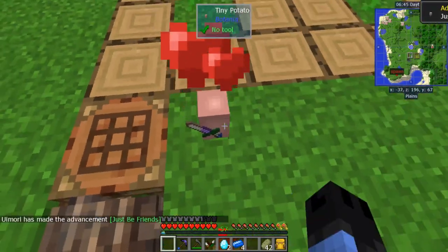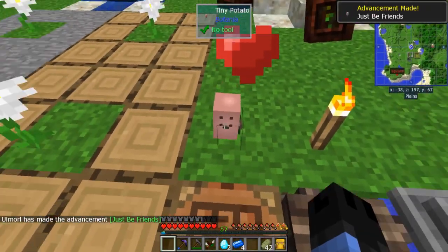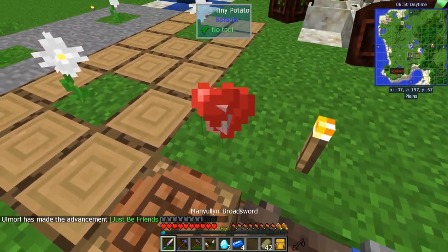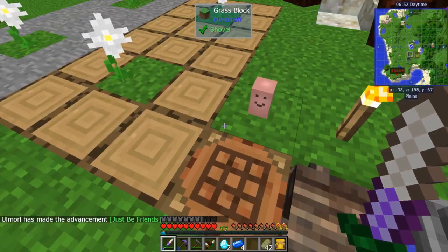You should be able to right-click on him to get an achievement — oh he stole my sword. Give me that back.